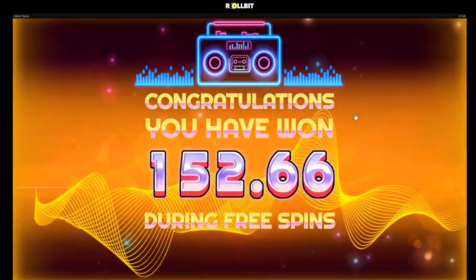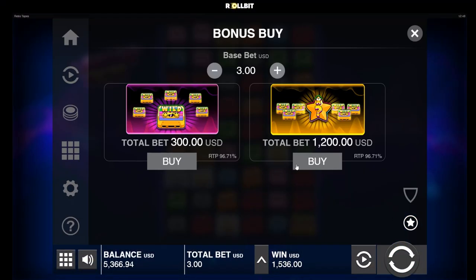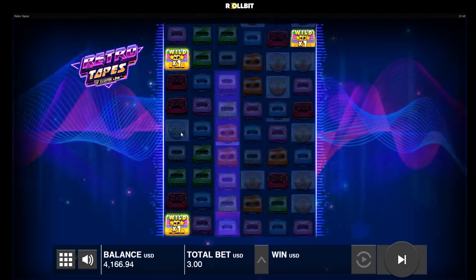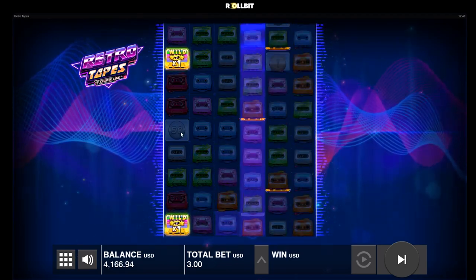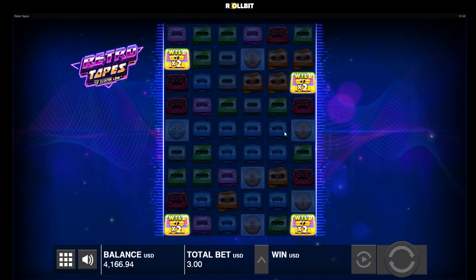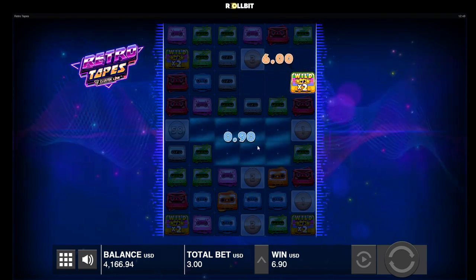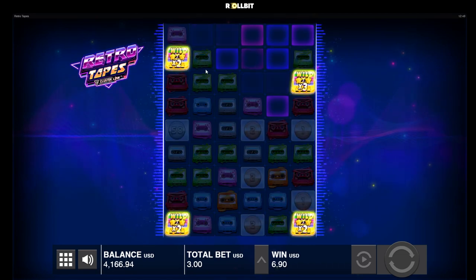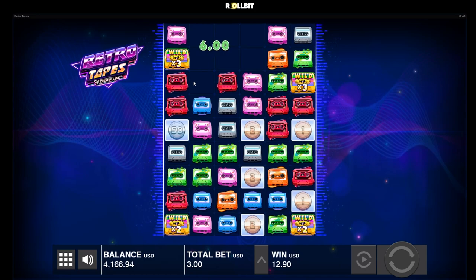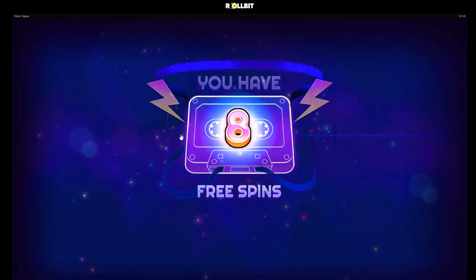That's our first buy. Run it back, here we go. There's a 50x right here. We have four scatters this time but it's only a 1x multi, but this builds up. Come on, get some green here — nice, that builds the multi. Get a red here, build that multi again. We got the 50x over there and we got eight spins.